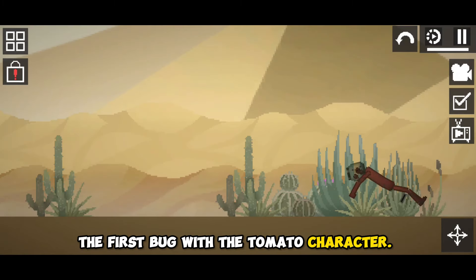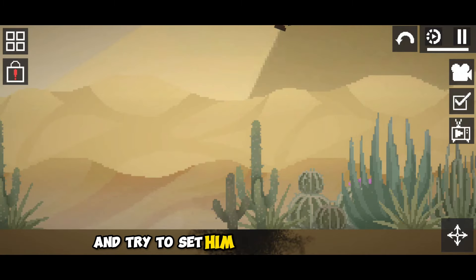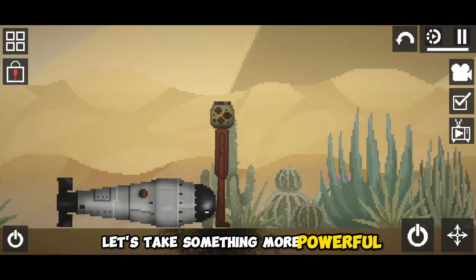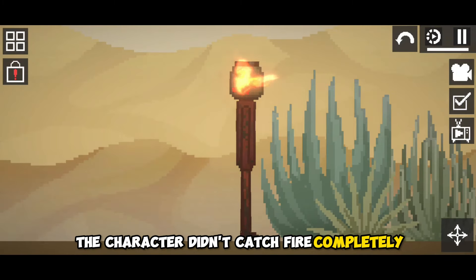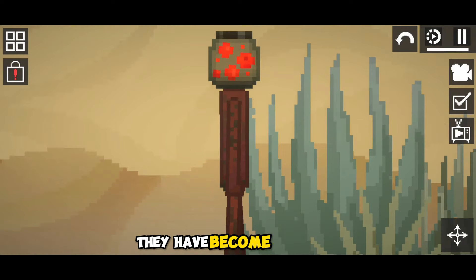The first bug is with the tomato character. Let's make him immortal with a syringe and try to set him on fire with a bomb. Let's take something more powerful. It's strange that the character didn't catch fire completely, but as we can see, his head has changed — they have become more red.